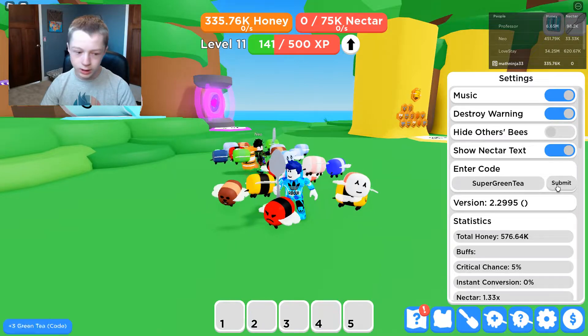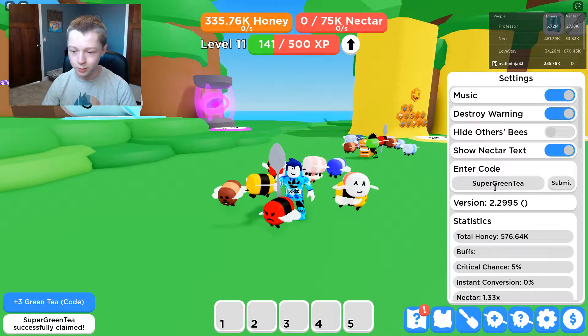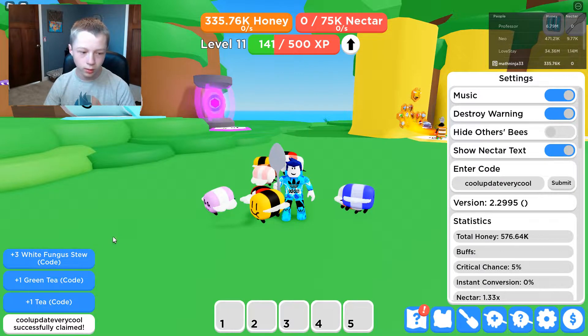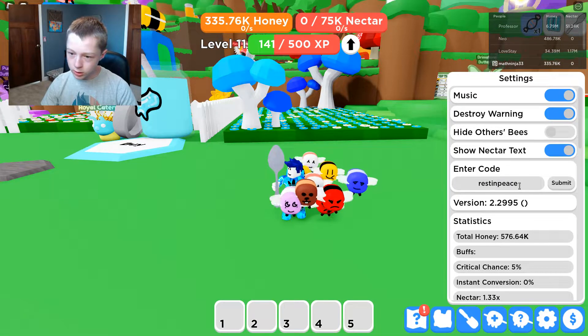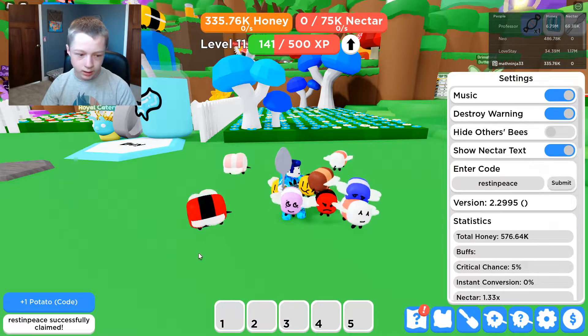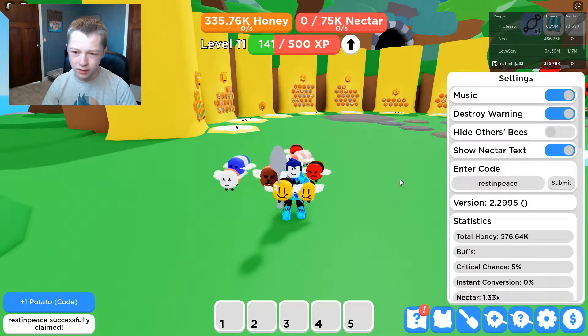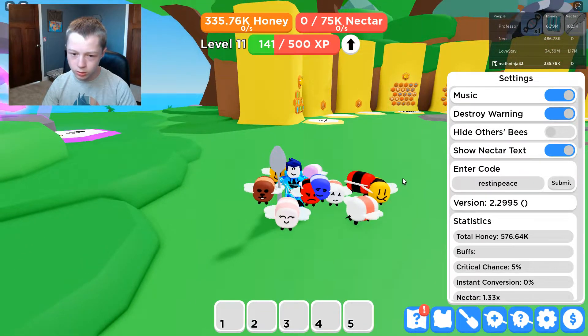The next one is 'super green tea' and you get three green tea from it. After that, 'cool update very cool' gives you three White Fungus Stew, one green tea, and one tea — another very good code. And the last code is 'rest in peace', which gives one potato. It might be a reference to Technoblade passing away, I'm not exactly sure, but those are all the codes.